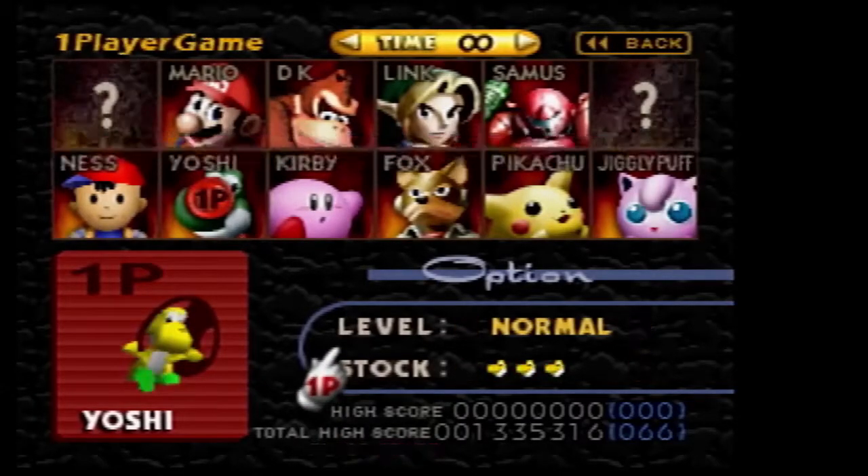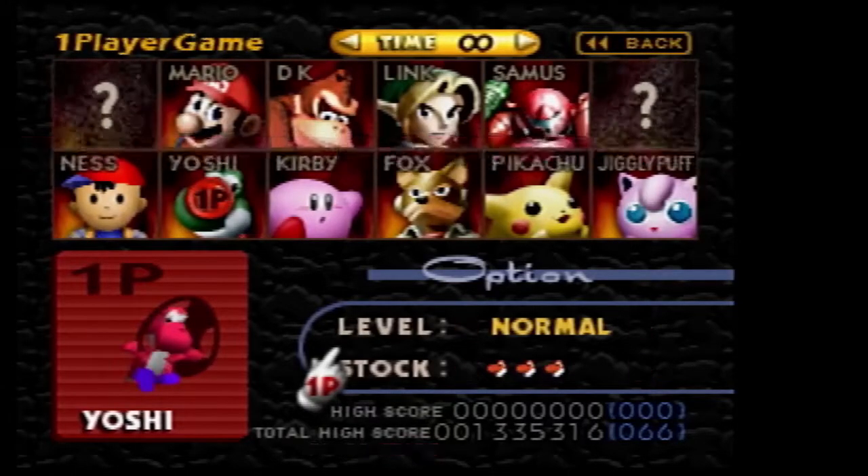When you're selecting a character, you can push the C buttons to change the color of the character. So which color Yoshi are we gonna play as? Let's be a blue Yoshi.